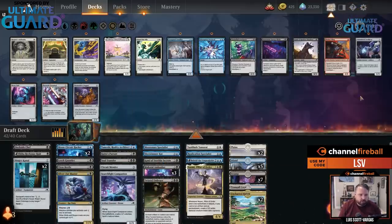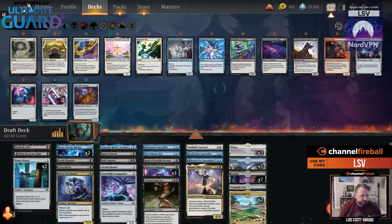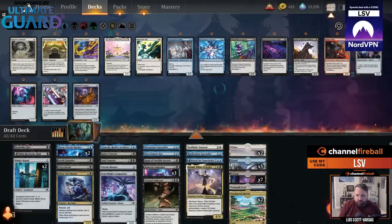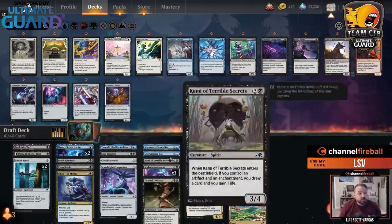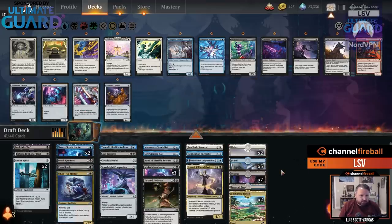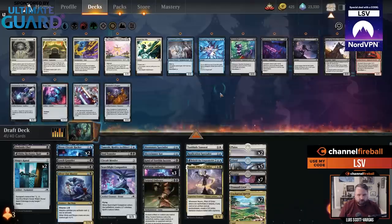I kind of like everything going on here. Maybe I just cut Kaito's Pursuit. You end up in spots where things aren't artifacts or enchantments in a deck that cares about having both — you just have to make some trims. I'm going to play one Plains. I'm deciding whether to play 16 lands because I have a land cycler and a lot of cheap cards, but I probably shouldn't do that.